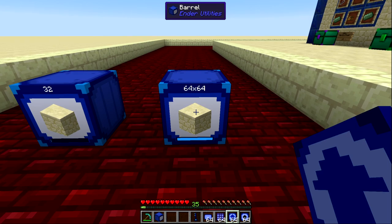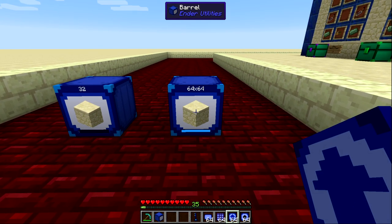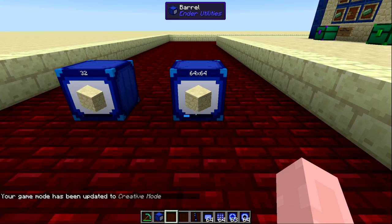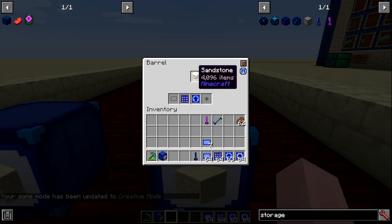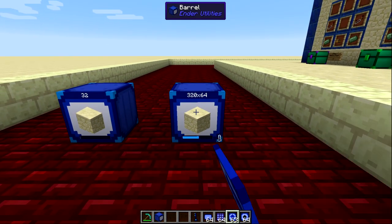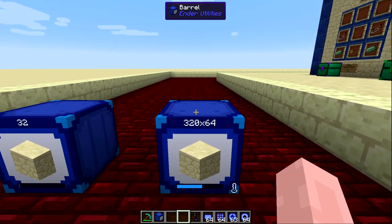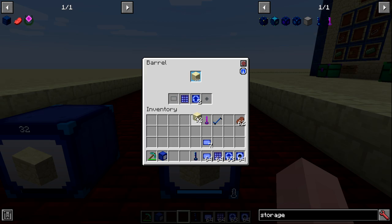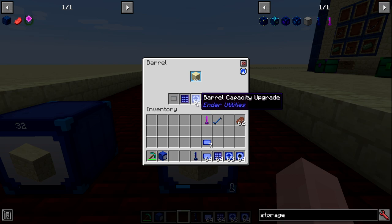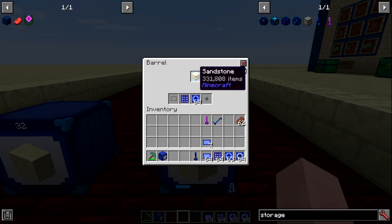The barrel capacity upgrade increases storage beyond the base 4096 items. After applying one, the bar goes down and you now have significantly more capacity — in this demo reaching 20,000 items. Applying another raises the cap to 36,000. Each capacity upgrade increases capacity by 256 stacks, and a maximum of 64 capacity upgrades can be applied, giving a maximum of 1,052,672 items.